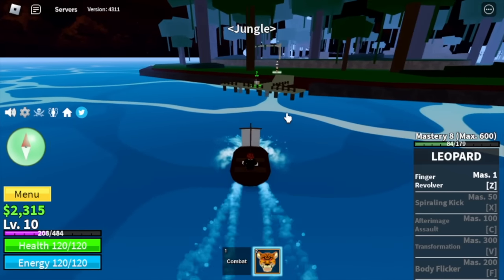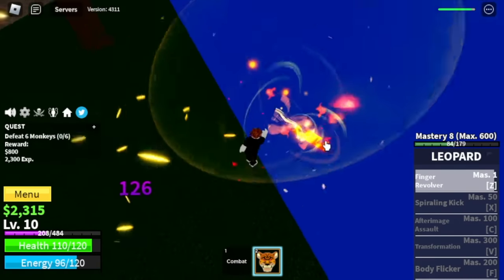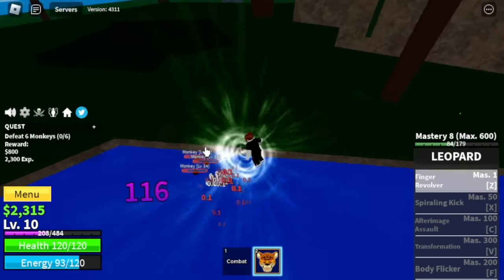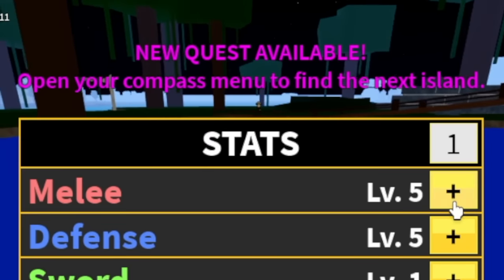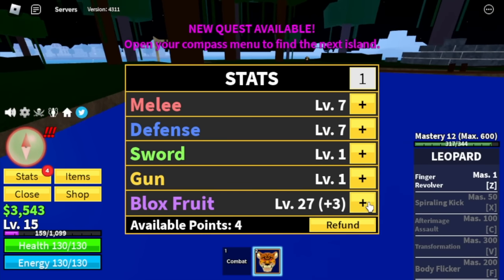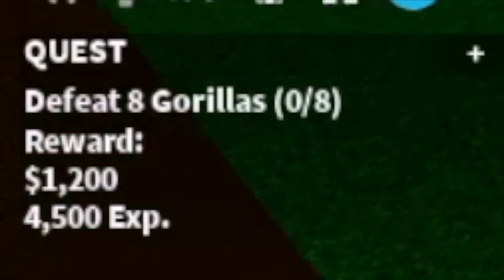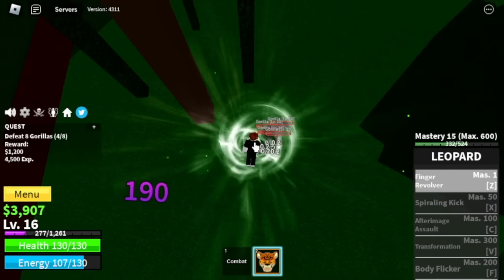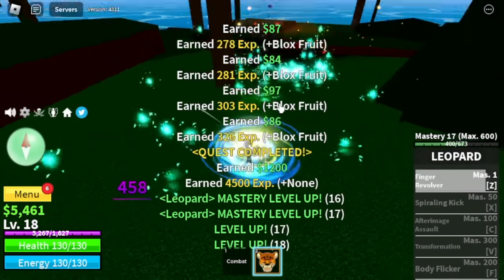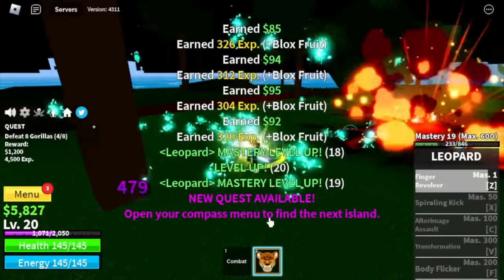Next island is the jungle. Here our first target is the monkeys. Check how powerful this fruit is — two Z skills is enough to defeat the monkeys. Our goal here is level 15. Next target, the gorillas. Checking our stats: Black Fruits 31, 7 melee, and 7 defense. Two Z skills is enough to defeat them again. We're not gonna spend lots of time here — we're gonna grind here until level 20.